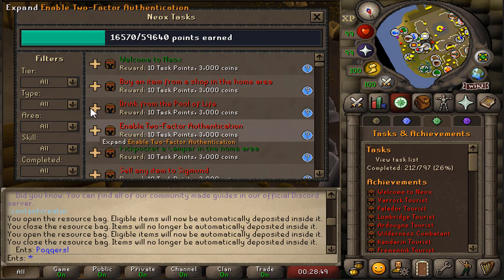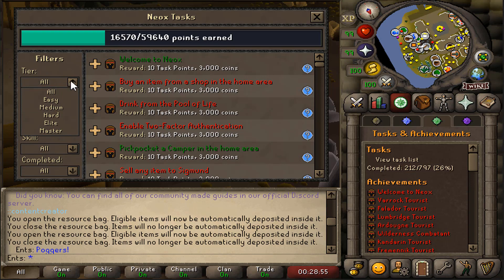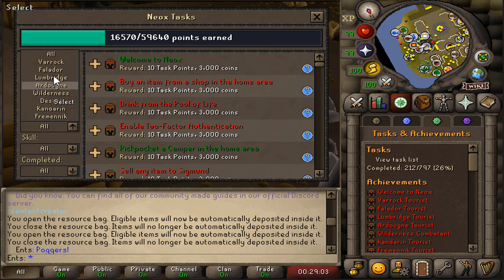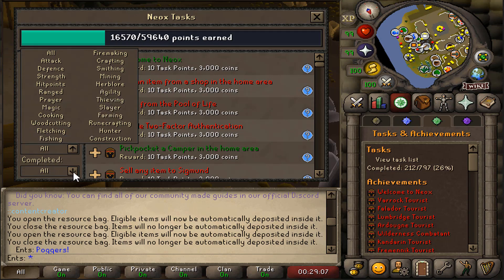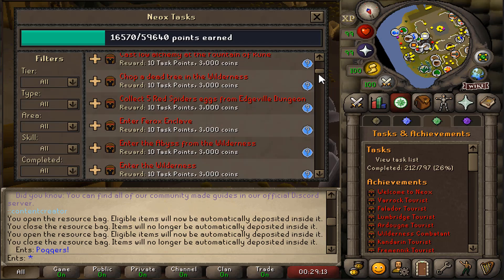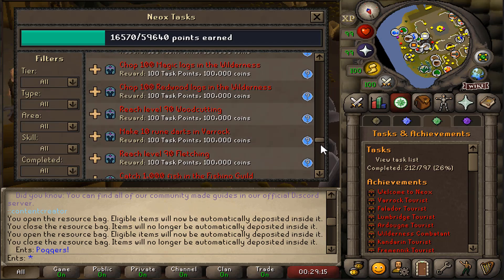If you want to filter the tasks, there's a menu with drop-down options. You can filter by tier from Easy to Master, by type, by area — like Varrock or Falador — by skill, and by completion status: incomplete or complete.